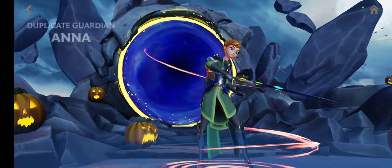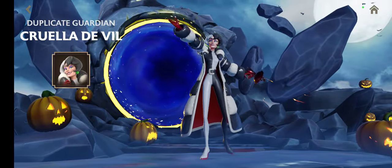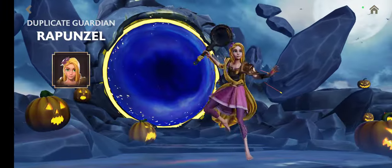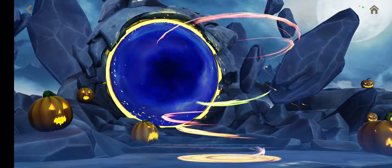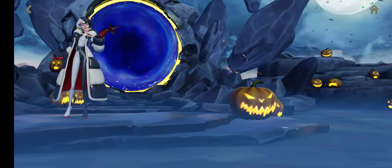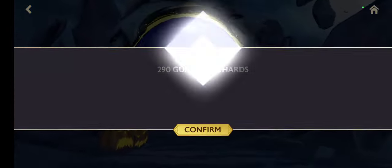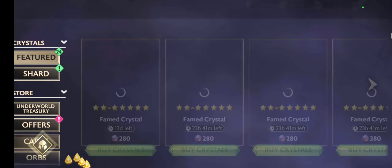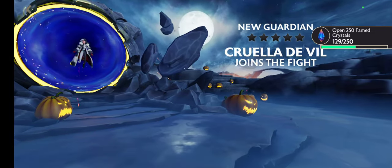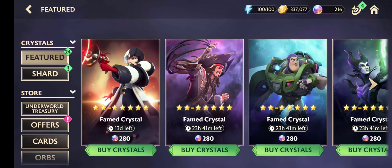Let's go for the second five. Another Anna. Cruella De Vil with three star — she is now three star. Rapunzel. Cruella De Vil with two star — oh my god, we need more than this baby. Another three star, so at the moment we only have three star for Cruella De Vil.